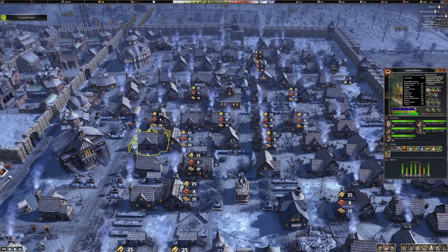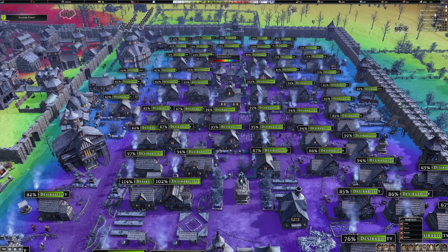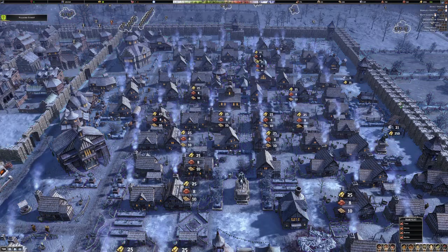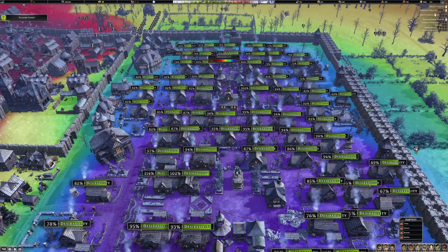I guess tier 4 is giving some of them over the desirability level — 90 plus on these houses. 85 seems to be the threshold. We've got one here at 85, and it is getting upgraded. So anything under 85 is not going to get upgraded, so we need to increase the desirability of some of these 50s and 60s.